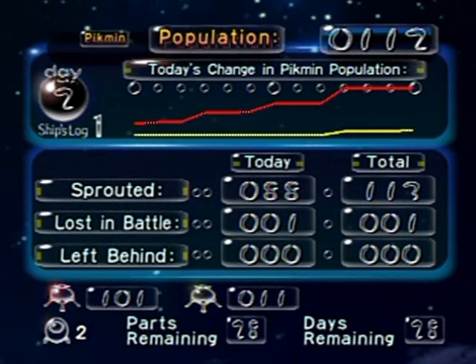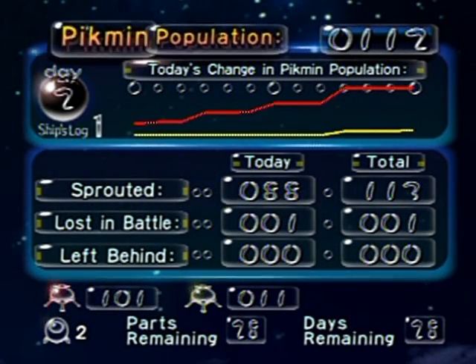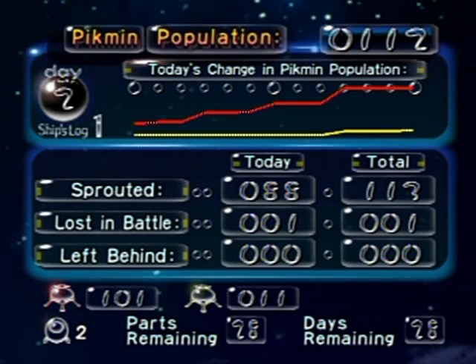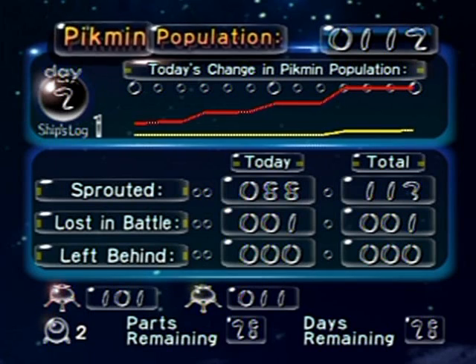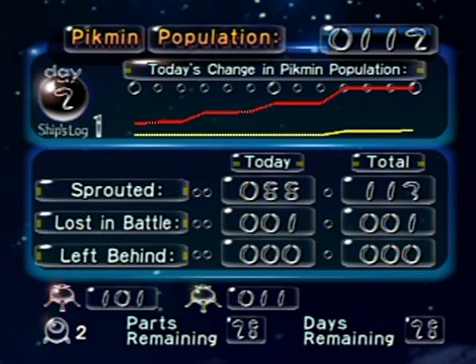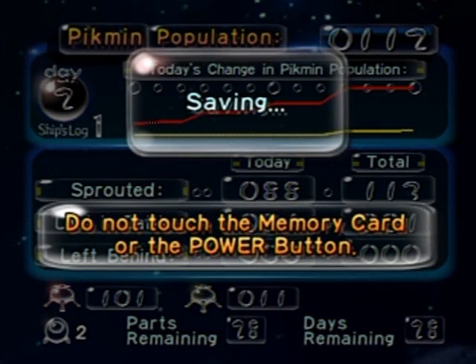You can go back to your ship to recover your energy. That glowing light in front of the ship is both to recover your health and for Pikmin to deliver parts. There's the one I lost in battle from that spotted Bulborb; none were left behind — that's great. Left behind means Pikmin left at the end of the day by mistake or due to time restrictions. As you can see I sprouted a lot of Pikmin, which is exactly what I wanted. 11 yellow Pikmin is not too shabby at this point. Anyway, I'll end off this part here — hope you enjoyed, and see you next time in the Forest of Hope!